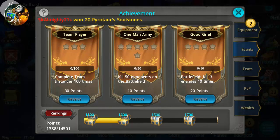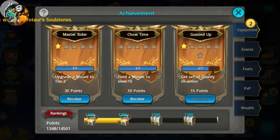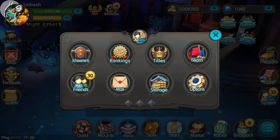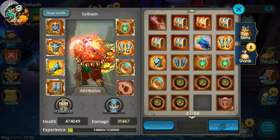There are two more to get — you have to swap tabs and it will update so you can receive more. Upgrade amount to tier 2 — yes I've done that, so we get that. Feed amount to level 10 — done that too. That looks like all the points; I'm up to 1,388 points and the next reward is at 1,500. We picked up a lot of stuff right there — that is insane.